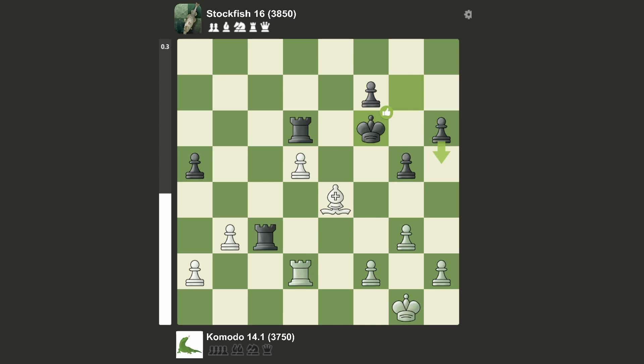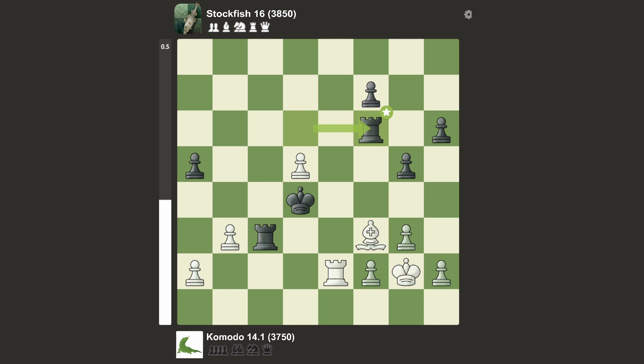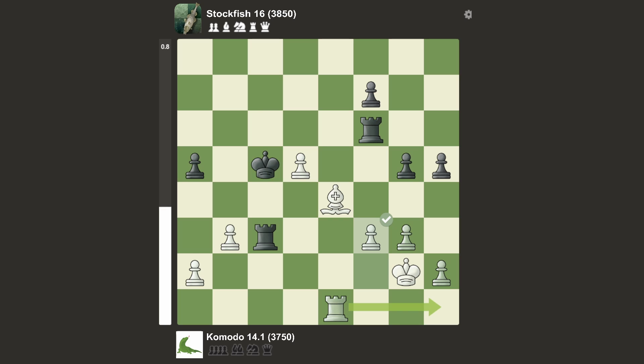We have rook d2, king f6, getting even closer, also putting the king up, and rook e2. We have queen d4 — the king is really just in Komodo's face right now. Bishop f3 and rook f6. We have bishop e4, h5, rook e1, king c5, f3, g4, takes, takes, and rook e2.